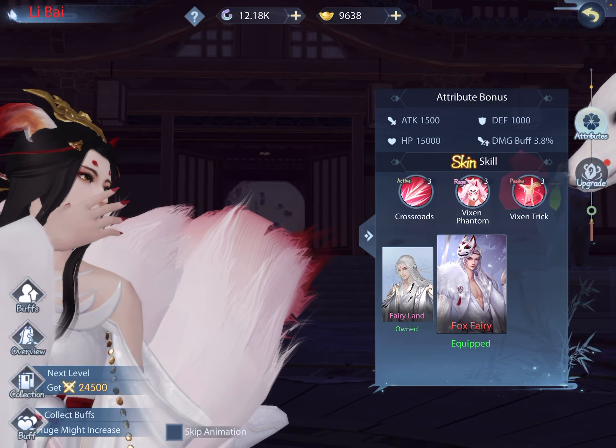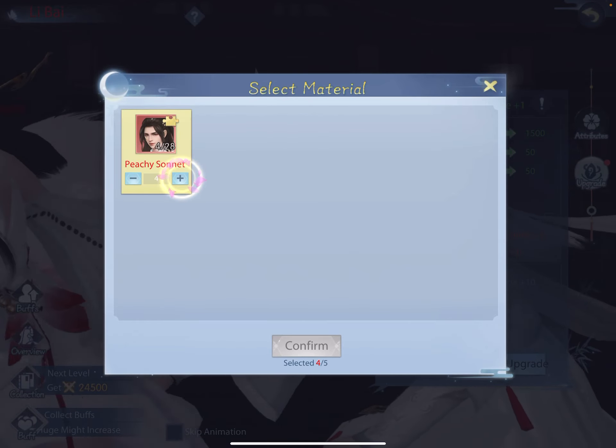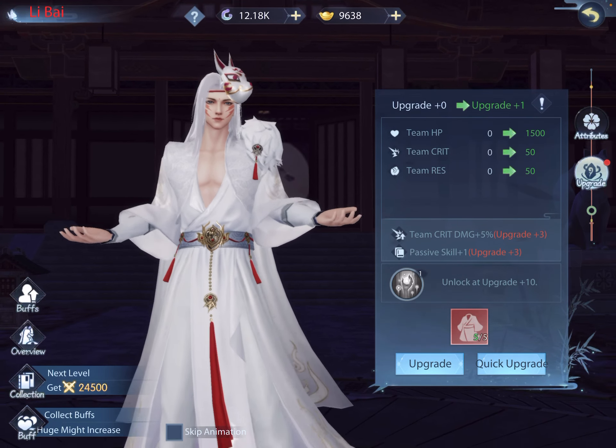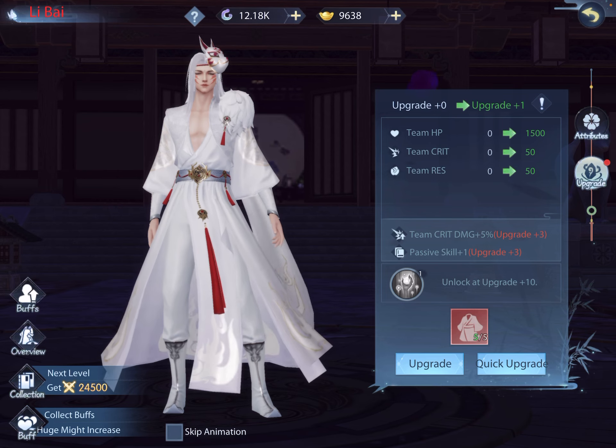This is the one I noticed first because I actually had some fabled-type shards from Peachy skin from Song You in Skin Anecdote. A while back I had gotten this Fox Fairy skin because Lebi is my other main damage dealer. I've got some Peachy Sonnet skin shards — I'm going to put five in. I've already put together Peachy Sonnet from Skin Anecdote. When I get to upgrade plus one, HP will go up 1500, team HP will go up 1500, team crit and team resist — team being the operative term, so the entire team's stats go up. That is a sweet deal.